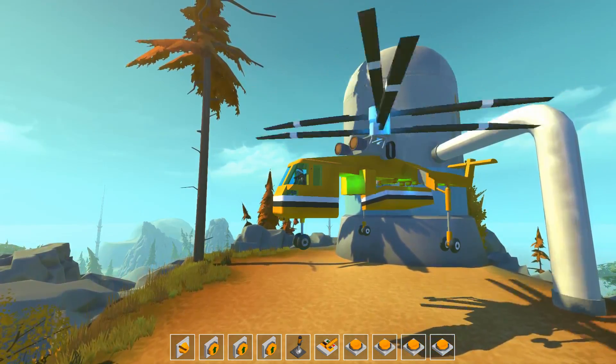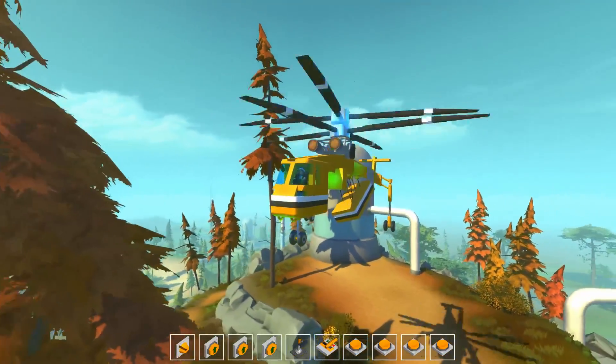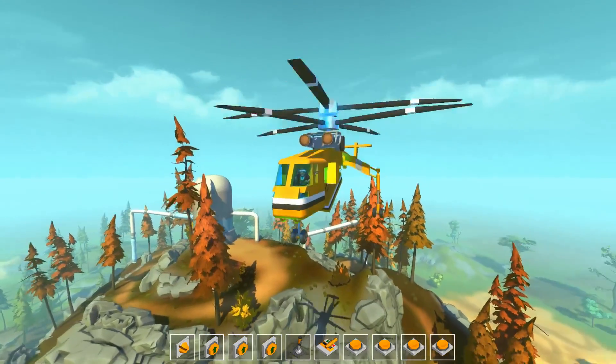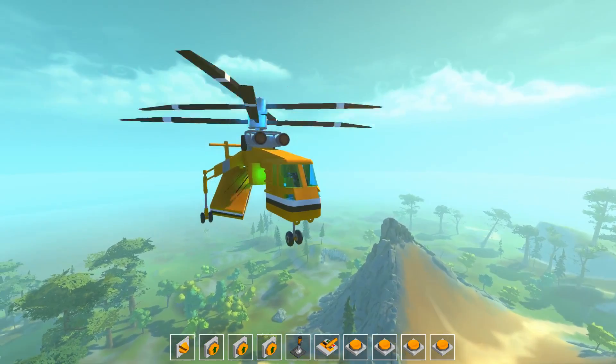We can press the one key again, and what that's going to do is turn off our little sensor mode — the sensor that was keeping us down and low to the ground. We are now a flying helicopter with the ropes and the cargo. Oh, this is so cool. There is a gyro in here, so we never have to worry about trying to level this thing off — it will always stay level.